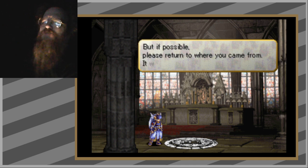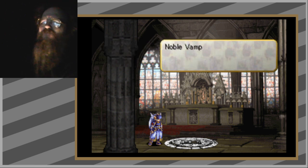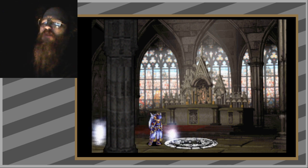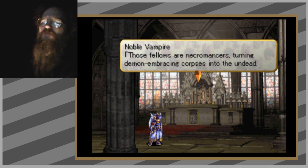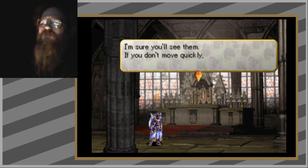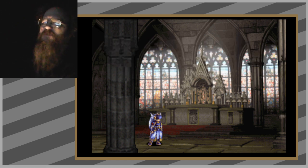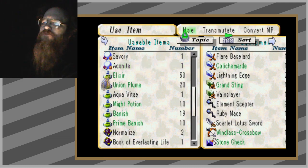As I expected. But if possible, please return to where you came from — it would be in both of our best interests. Well, let's see if we can exhaust you a bit before you reach me. We should probably have done something about that — I should have not left that portal to hell just open there. These fellows are necromancers turning demon-embracing corpses into the undead. What is a demon-embracing corpse? I'm sure you'll see them if you don't move quickly — the mounds of corpses in this building. So that must be all the rocks — they were corpses that looked like rocks. Okay, sure, why not.